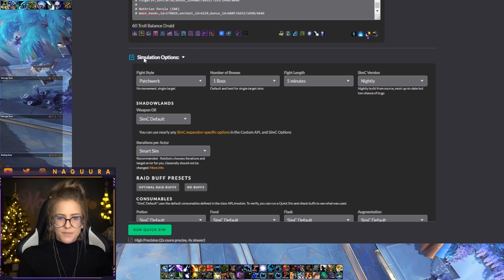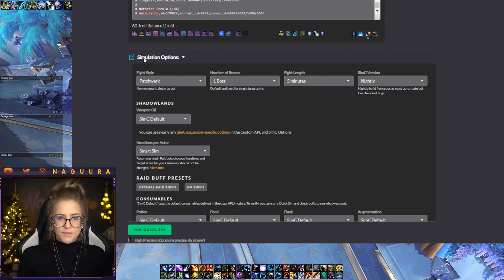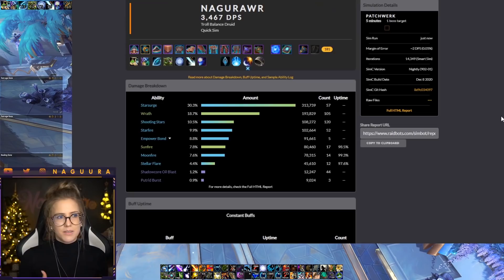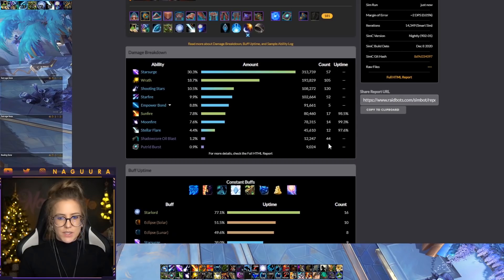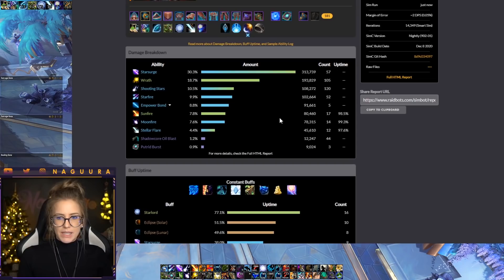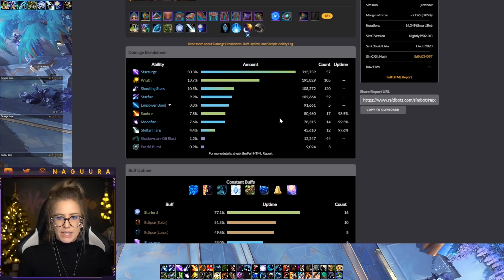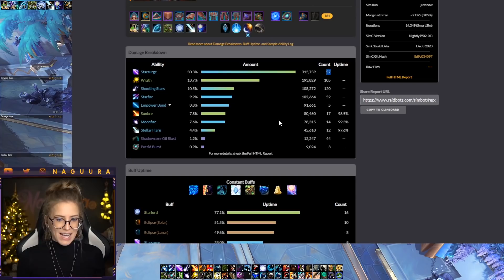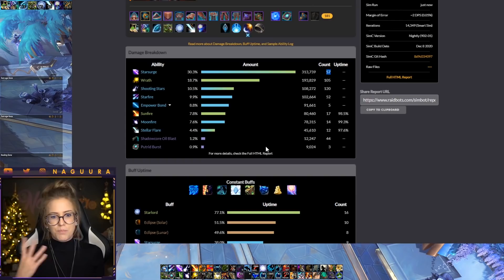Once you've selected all your options, you just run the sim. Once it's running it will tell you how much DPS you'd be doing on a five-minute one-target Patchwork fight, and it also gives you a breakdown of how much damage each ability is doing. This is important because if you're struggling to hit your expected DPS numbers, you can look at the ability breakdown and cast counts. For example, if the sim cast 57 Star Surges you can compare that to how many you actually cast — did you move too much, refresh dots too often, or miss Eclipse windows? But this basic sim won't help much with gear decisions.